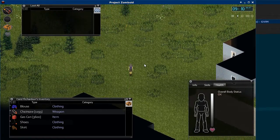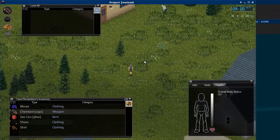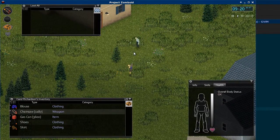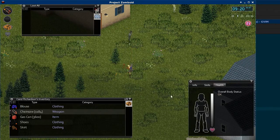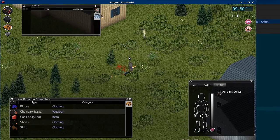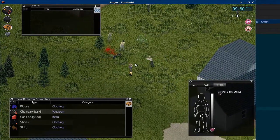So we're just going to go look for some zombies here. I've changed the radius, so you can see he right away heard me with my chainsaw. And it works much better as a weapon, but as intended, it attracts zombies like crazy.